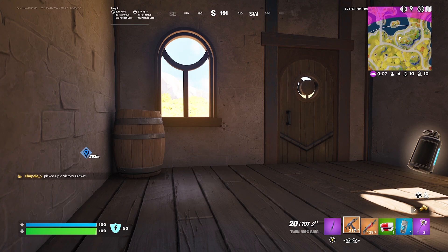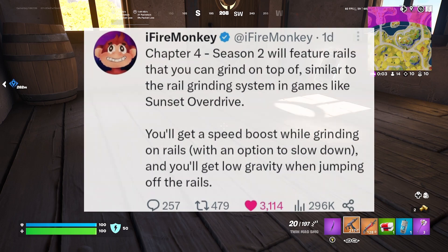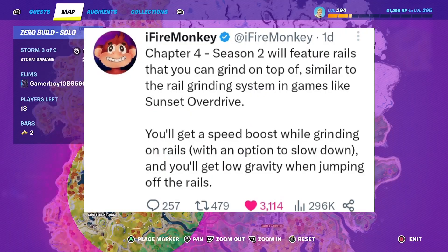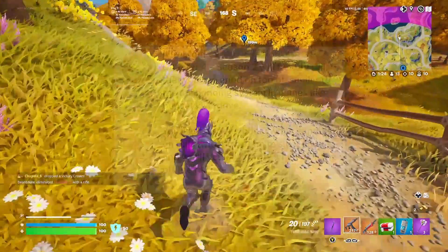Chapter 4 Season 2 will feature rails that you can grind on, similar to the rail grinding system in games like Sunset Overdrive. You'll get a speed boost while grinding on rails, the momentum carries when you jump off, making it essentially a new mobility option.